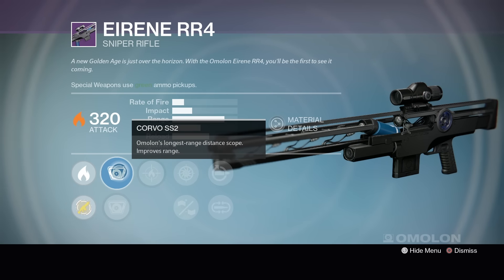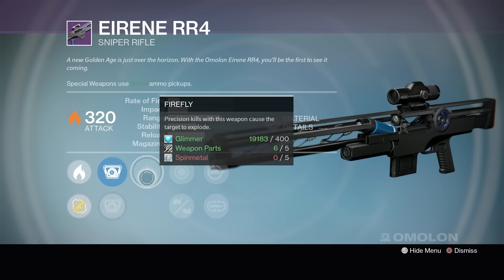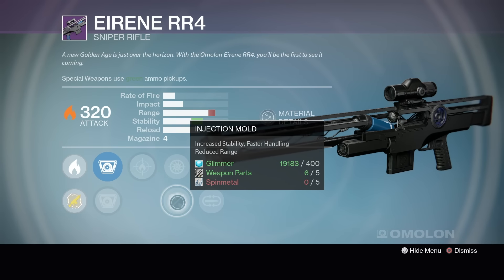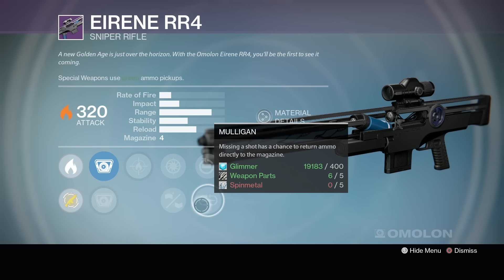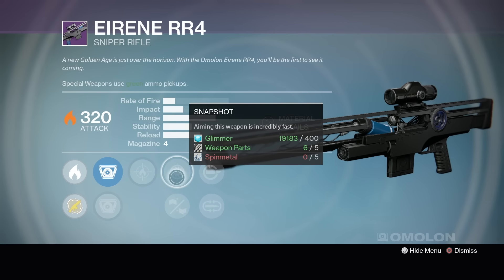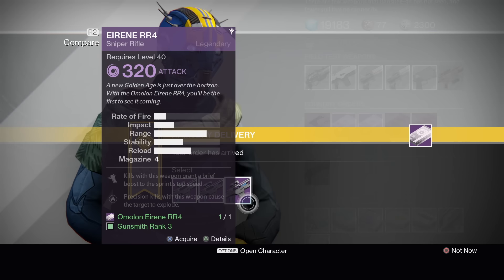You snipers out there, correct me. The SS-2, we've got the SS-4. Firefly — I like you. Snapshot, Injection Mold, Replenish, and Mulligan. I'm kind of digging this one here a little bit. I like Mulligan because I do miss. I like Snapshot, and I do like Firefly. I'm kind of leaning towards the middle one right there.